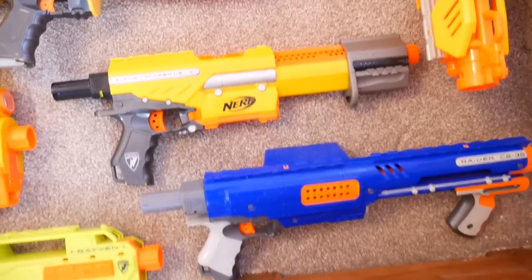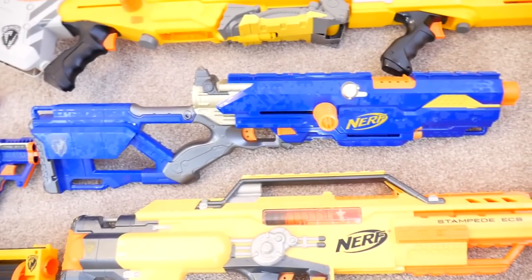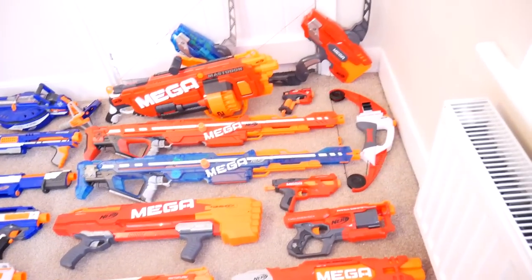Below that we've got everyone's favorite: a Vulcan — or as they're called in the UK, a Havoc Fire — a Deploy, an Alpha Trooper, a Raider, and a Stampede. Above the Stampede we have a Longstrike, and above that is a yellow Longshot with the front gun on.